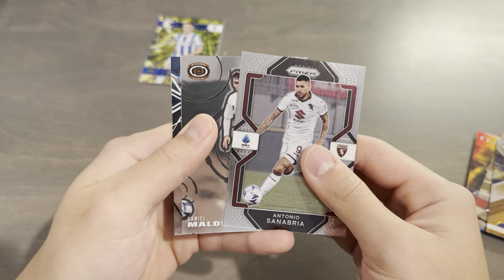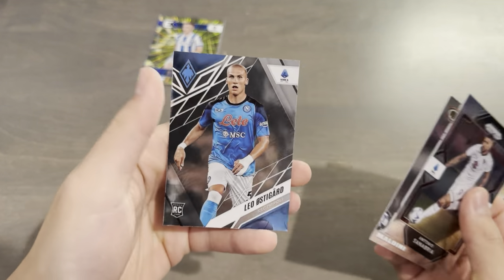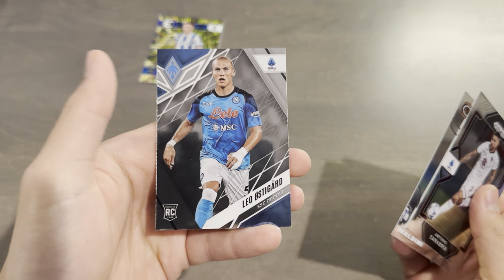The three final cards are Sanabria Prism, Daniel Maldini Dinagon, and Leo Ostegard rookie Phoenix.